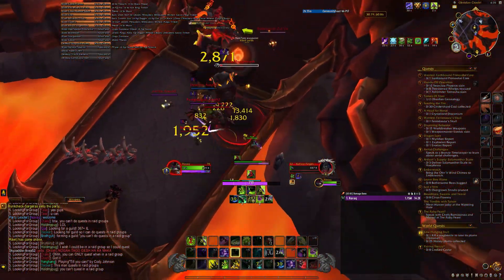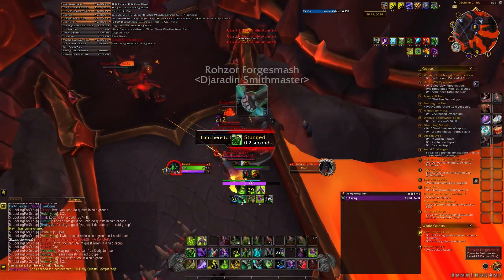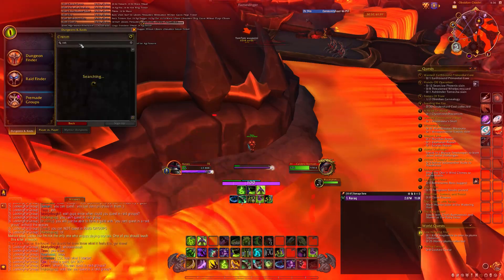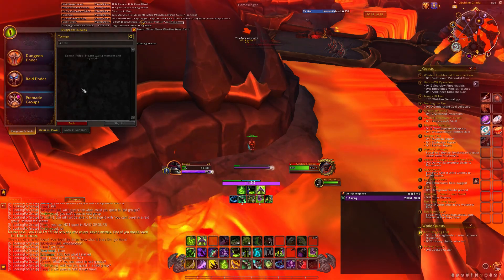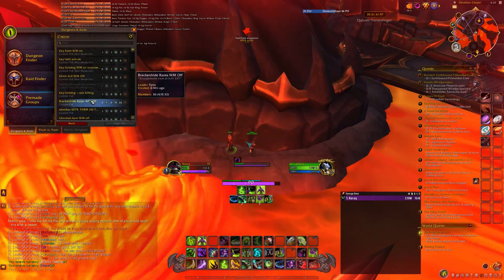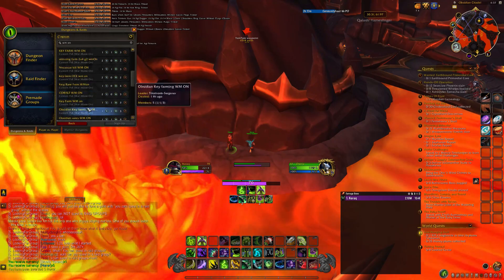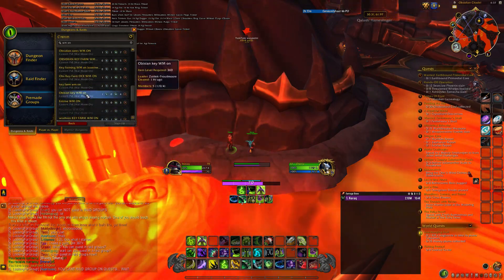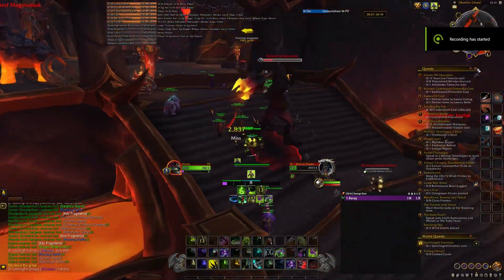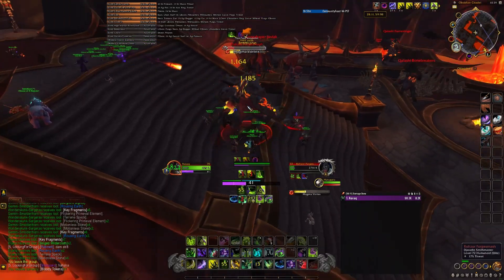Now, there is something called layering, or you can say phasing. This phasing works this way: each server has its own phase, each phase has its own spawns, which means that every phase has its own spawn timer and elites. So what I do is basically every time I kill an elite in a phase, I simply join another group via group finder to change my phase. This makes my farm overall super efficient and fast. I also specifically type rare names and there are people who have a rare alive in their phase, so I just join their group and help them kill the elite and I also get the kill — so it's a win-win situation.